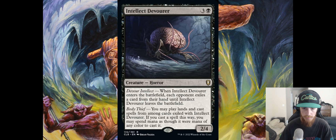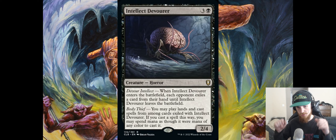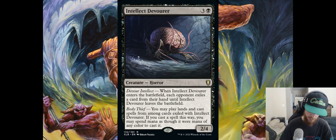Intellect Devourer — three and a black, 2/4 Horror. When it enters the battlefield, each opponent exiles a card from their hand until this leaves. While it's on the battlefield, you may play lands and cast spells from those exiled cards, spending mana of any color. So it temporarily steals the worst card in each of your opponents' hands. The card is fine, not particularly great. It's fun if you can flicker it after casting the spells, but that's magical Christmas land. It could see play in a horror deck specifically, but it's not as good as Confiscate or similar effects.